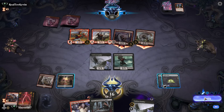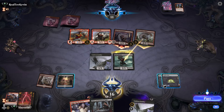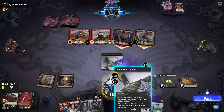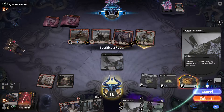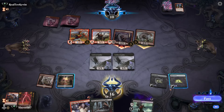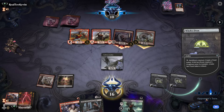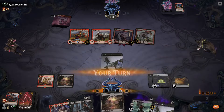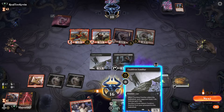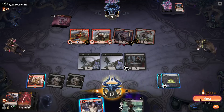We sacrifice the food, take one — that's fine. We do the same thing with the other cat. We draw a land — that's good, something we can use at least. Opponent's down to nine, we are at 17.